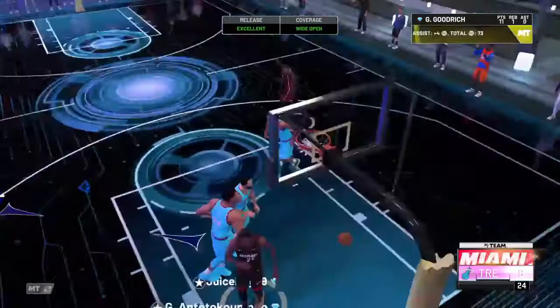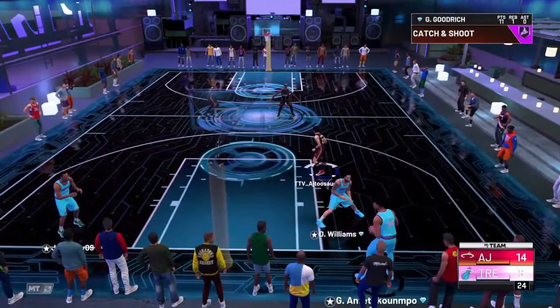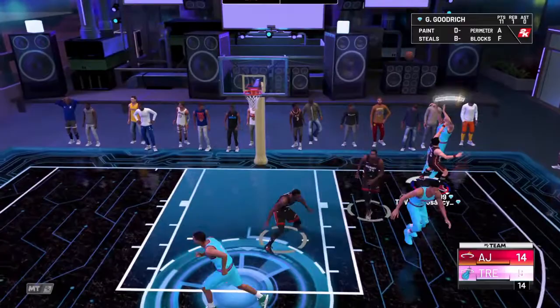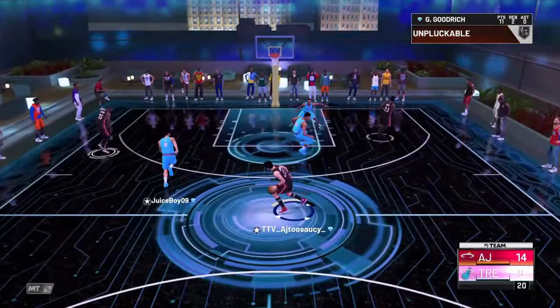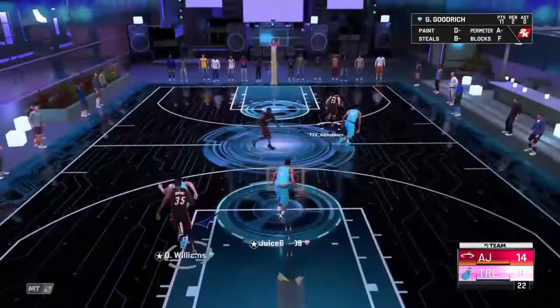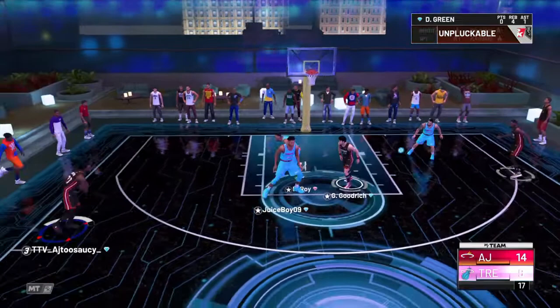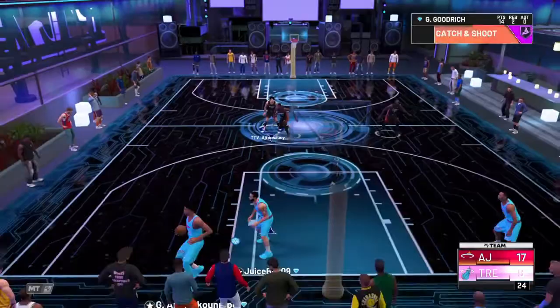I'm telling you guys, that Hall of Fame Catch and Shoot goes a long way, especially now in this game with Hall of Fame badges being kind of rare. So if you're in the diamond rewards, pick up this card if you want a nice sniper on the wing. You can pair him along with a nice diamond point guard with Dimer for easy buckets. That was a terrible release but Flexible Release and Hall of Fame Catch and Shoot came in — you can see it up at the top right.